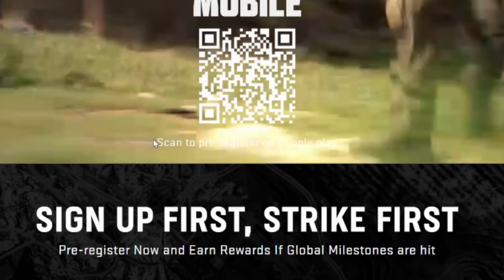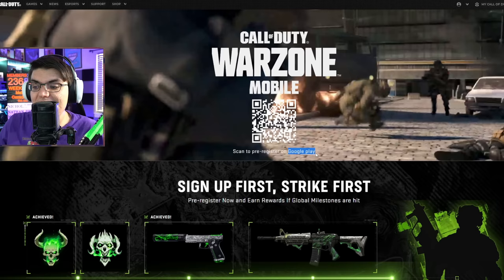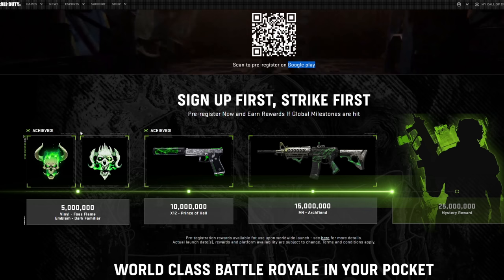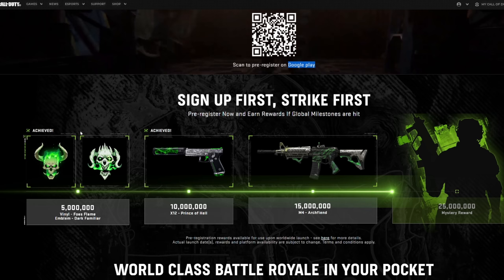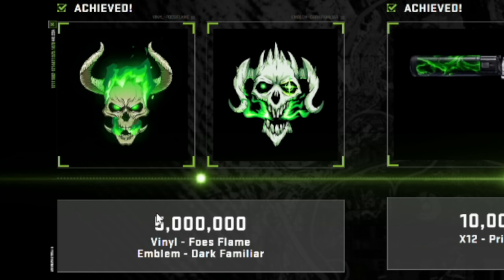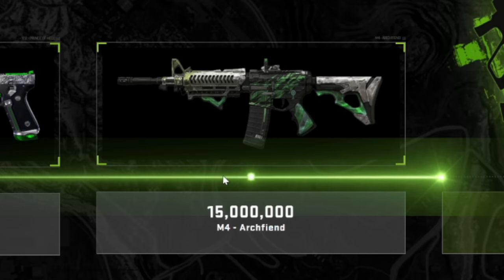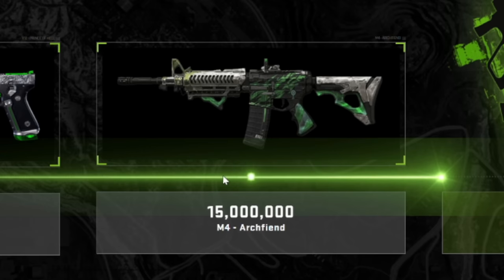Right now you can only pre-register on Android devices — not Apple. You might even be able to do it online without a device, or find someone with an Android phone to link your account to. These are the different items you get at different pre-registration milestones: the Vinyl Foe's Flame, the Dark Familiar emblem, and then two blueprints — the X-12 Prince of Hell blueprint, which is green with some engraved detail, and the M14 Arch Fiend, both of which look really cool.